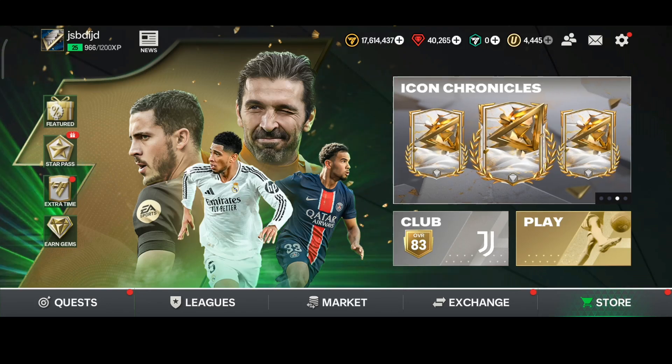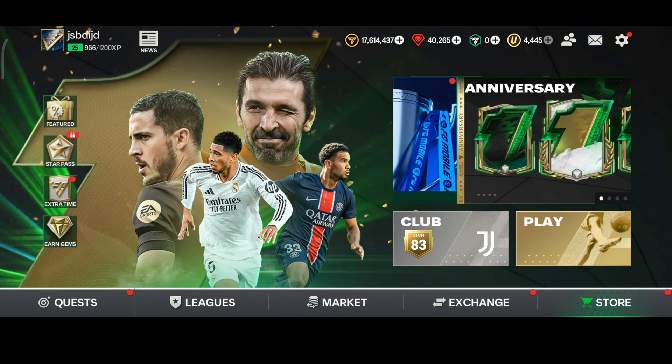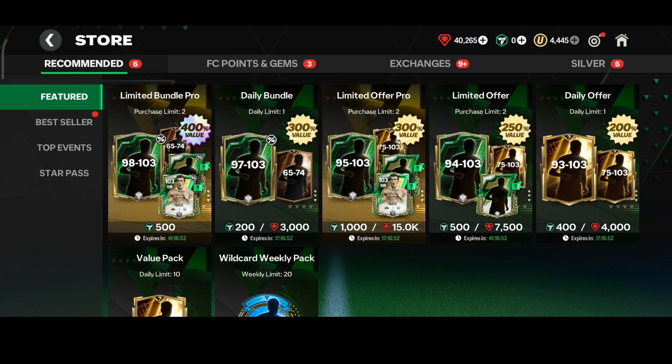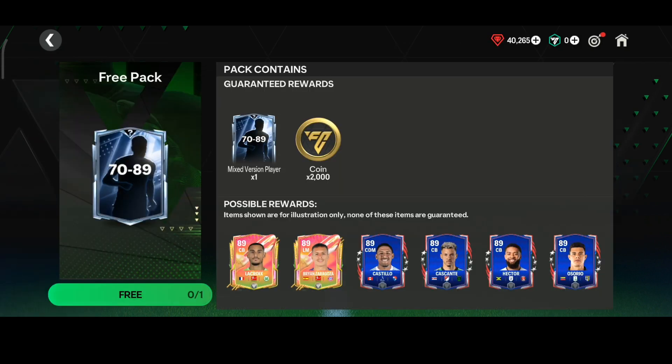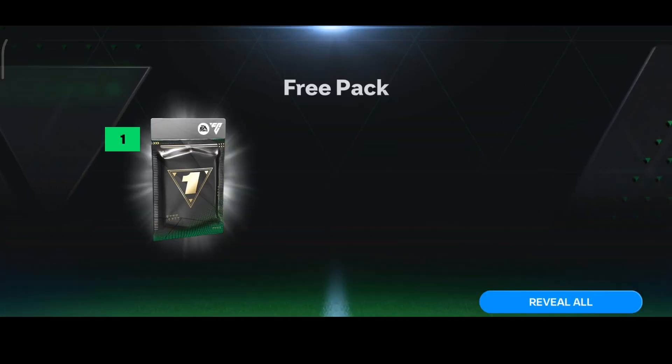Hello everybody. If you are looking to buy packs in the new FC Mobile 25, what you need to do is click on the store button from the bottom right corner, select the top events, and here you can choose any pack that you want. For example, this one is free — select it and you will be able to see and get it for free.